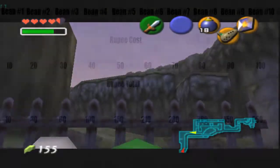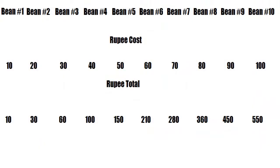Let's do some math. The max amount of beans you will need is 10. So for each one to raise up by 10, the total cost for what you will need is 550 rupees.